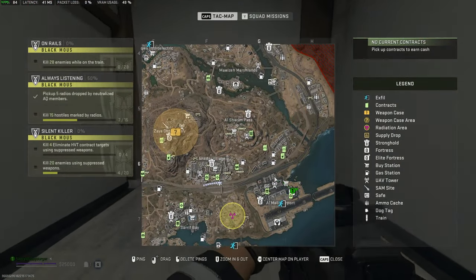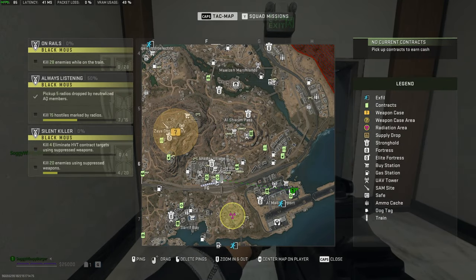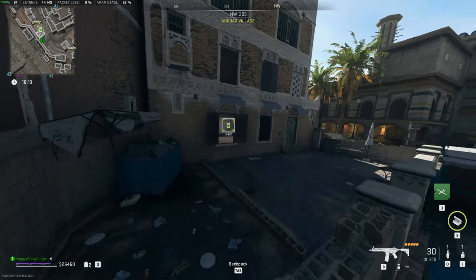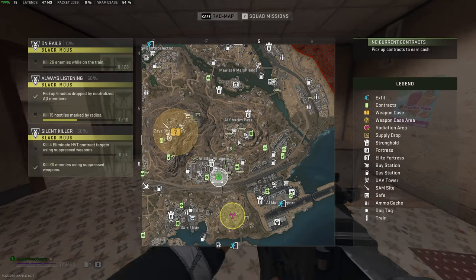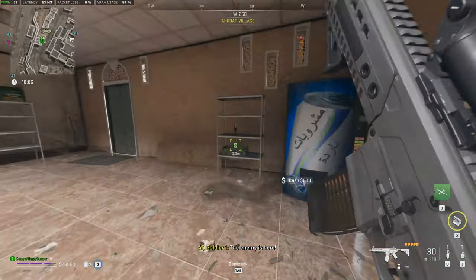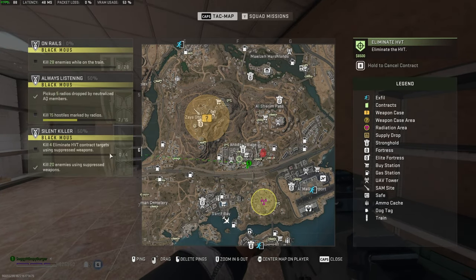All that's left to do is find the targets, such as this one here — Eliminate HVT. Head across there and pick up the new contract. Just merely approaching this first HVT mission, I've pretty much almost completed — actually, I have completed the 20 suppressed kills. So the only thing left to do is complete four HVT contracts.